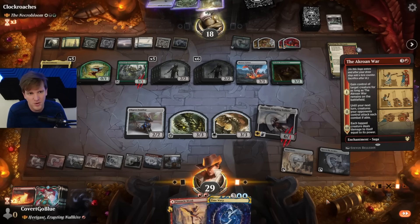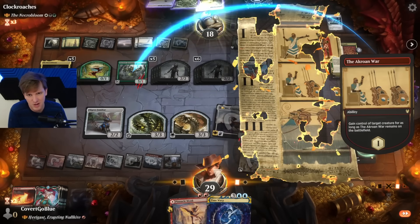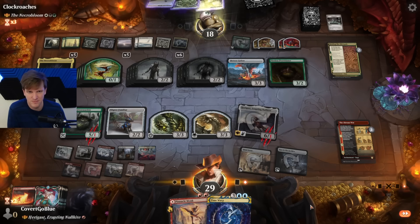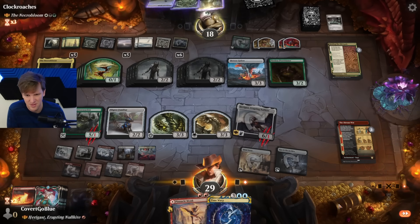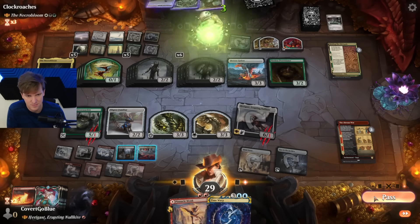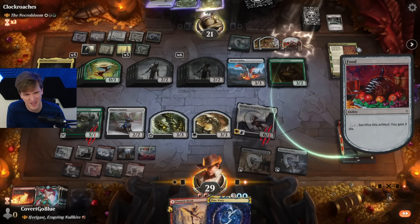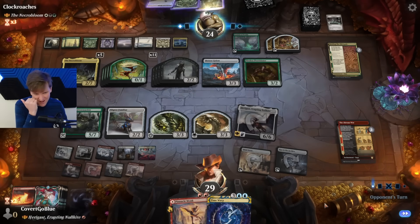Here's the Akroan War — hand me your Green Warden. Look at me hitting my land drop — see? You're not special, I can do it too. Not the life gain, not the life gain! I'm honestly surprised they blocked with the Ancient Green Warden, given the food machine they have. But here we are.